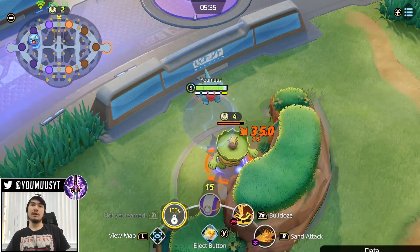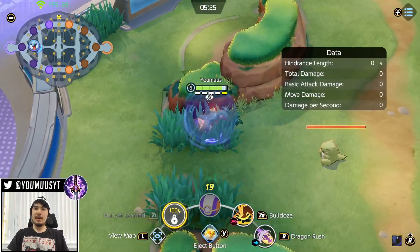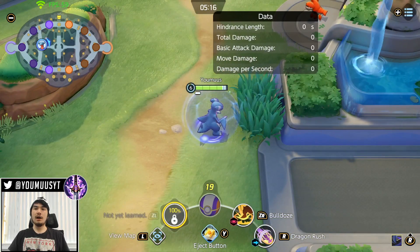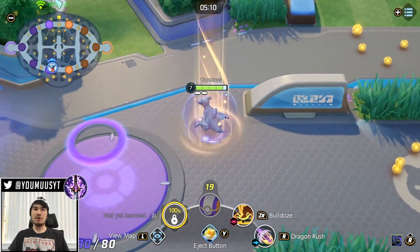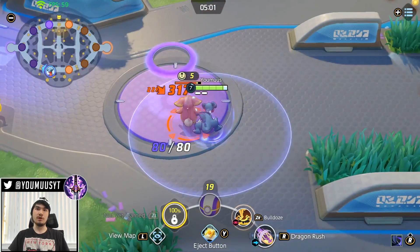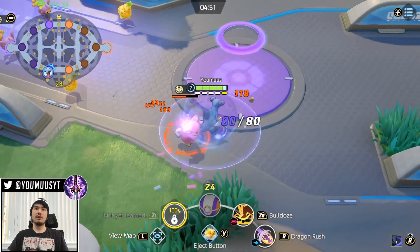Let's level up — Garchomp's best ability. Gible is super weak early game, so your mission is to reach level 10 where you become a god. Dragon Rush has so many applications — this is what separates a good Garchomp from a bad one. Most people know you can push with Dragon Rush, but you can also pull enemies into your goal and fight them there. No one beats Garchomp on goal when he's fully stacked. You can also use it to pull neutrals like Audino under your tower to secure them safely.